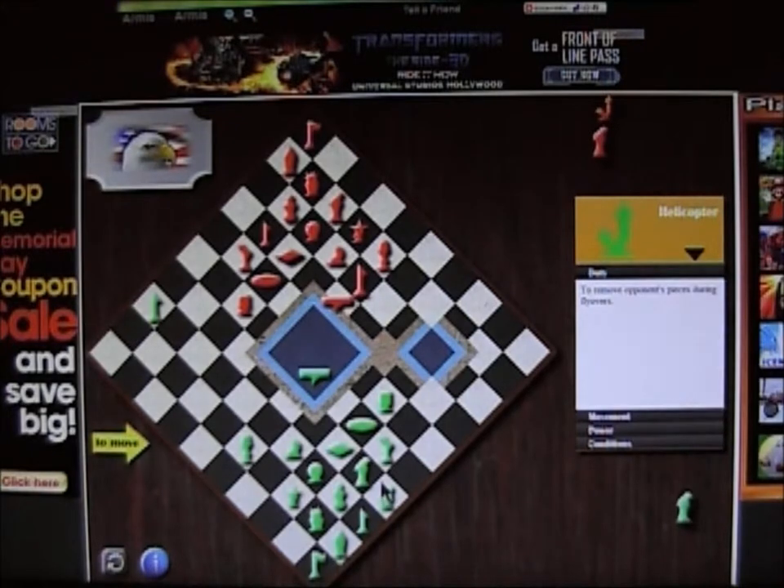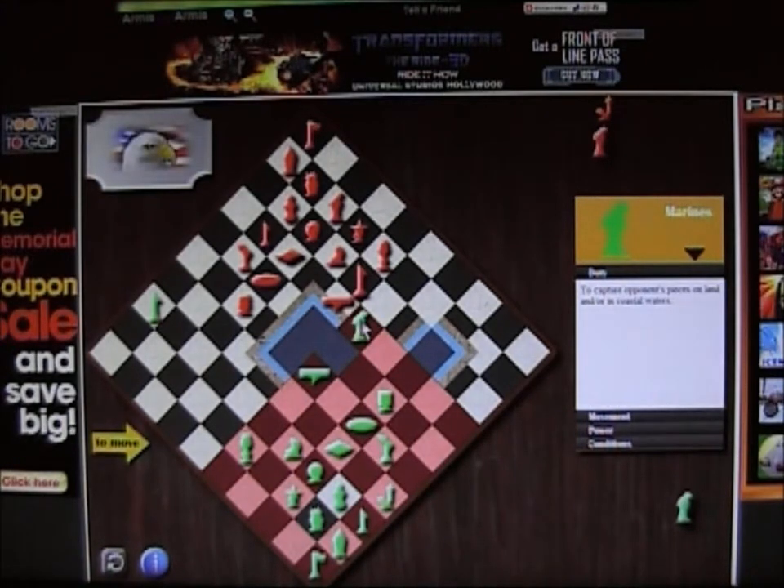That's not looking good either. If I go here, the only piece that I can see that the computer can use to take my marine is with his own marine. And if he does that, then I'll use my president to take his reserve. At that point it should be too late for him to bring his marine back over into the coverage area for his flag and reserve. So we'll see what he does.